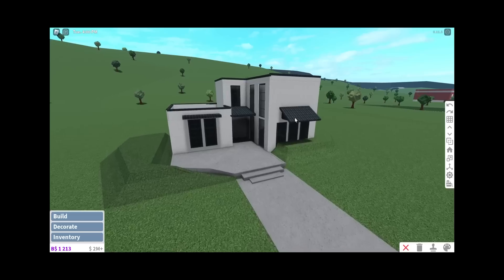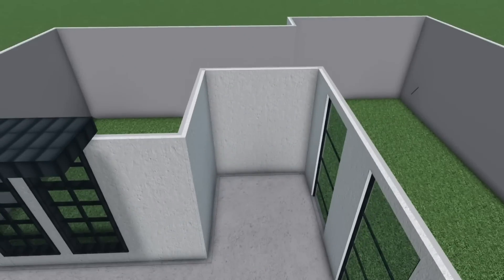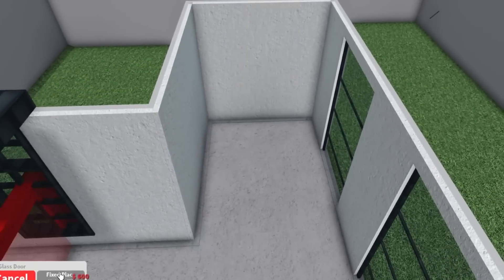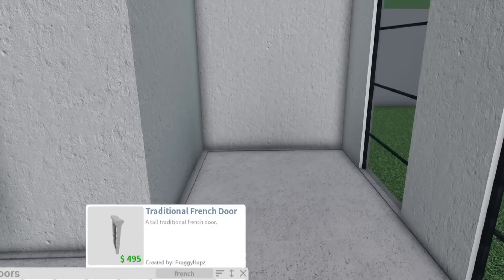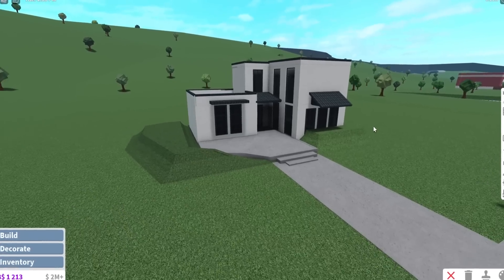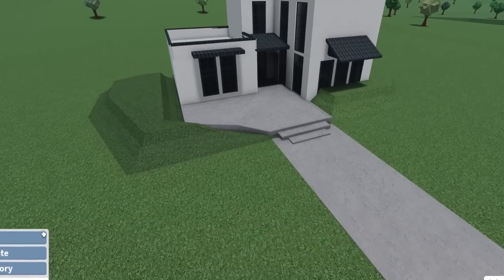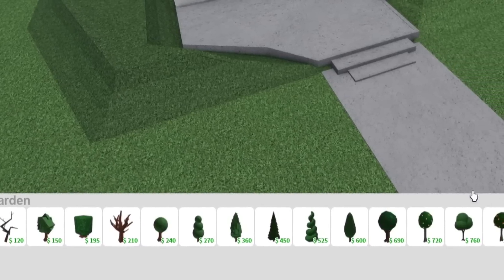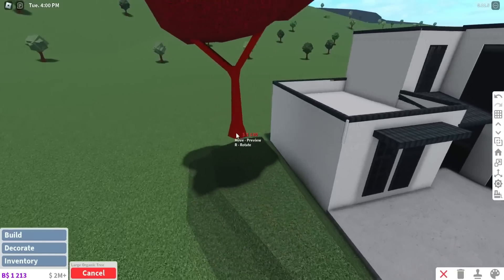Is it giving me like a Greek vibe now? This is messed up. Now we can put the front door here — actually yeah, this is the front door. Let's go and do that. Let's do a modern door. I'm actually enjoying this build so far, it's very different for me. I'm going to do a French door. I kind of like it — and once you add trees around this it's even more beautiful.